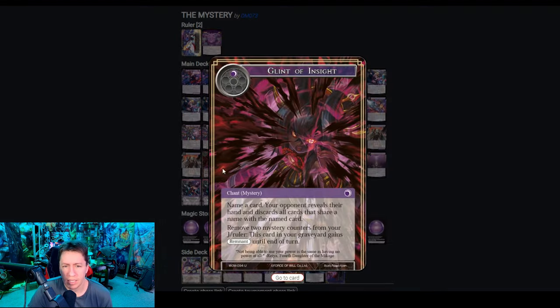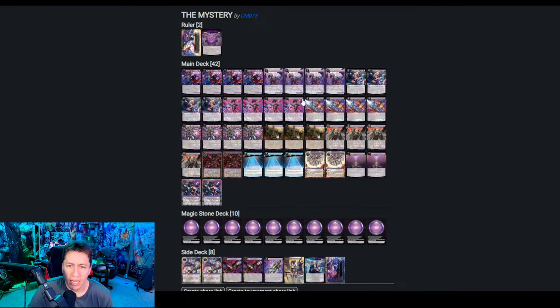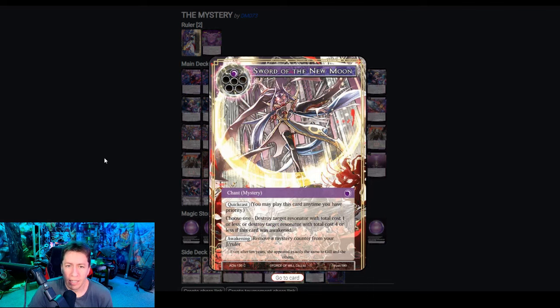The Rhea package in this deck is pretty small. It's a couple copies of Glint of Insight, a couple copies of Dark Knight Butterfly, the four Darkness Bloods, the four Rheas, and the four Mikage Rheas. It's a pretty straightforward list, a couple copies of Solaria's Darkness just to help fuel the engine. Some anti-search stuff in this meta is still pretty important, which is why that's included.